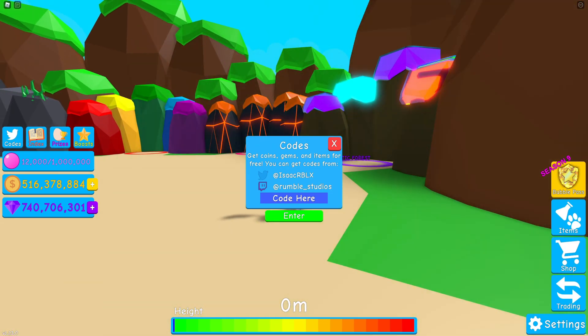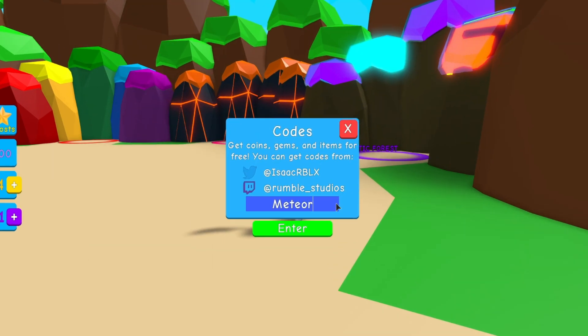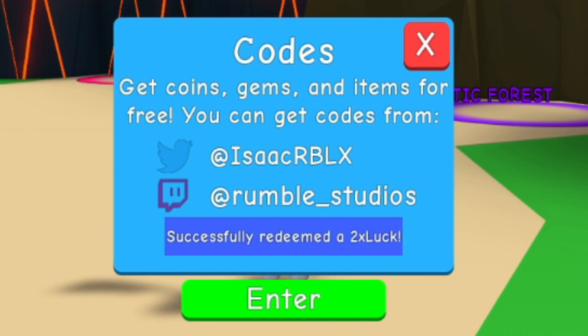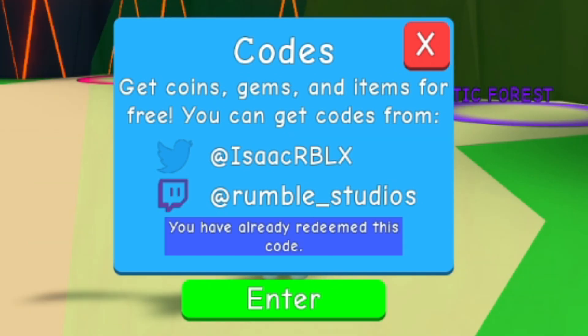Let's go ahead and get into these codes. First up today, let's start with the code Meteor — make sure you put it in with the capital letter like I do. As you can see, it gives you two times hatch speed. Next we have Update53. Then you guys have the code Vine. After that you have got Update52.